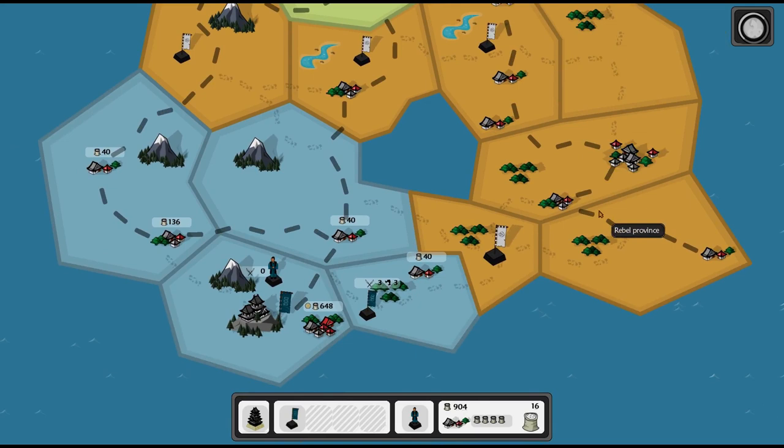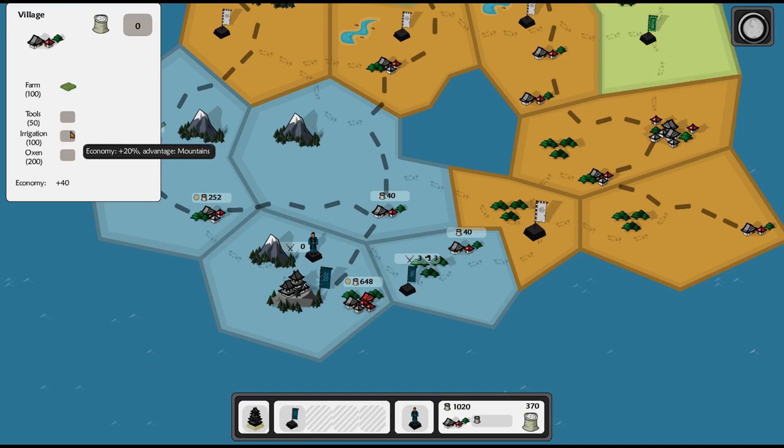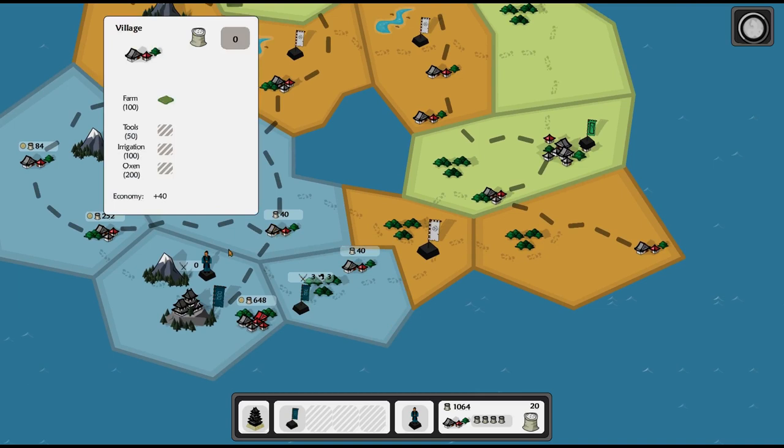He's going to work his way down here probably, because those are all empty. I'm going to keep upgrading all my places. Now if you actually do the math, some of these will actually make more sense to do, but I'm just upgrading all of them. Not enough rice. Okay, that guy's coming quickly. He is coming pretty quickly, but I think we're going to be okay.